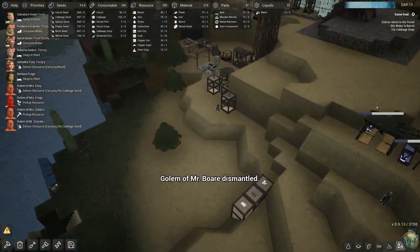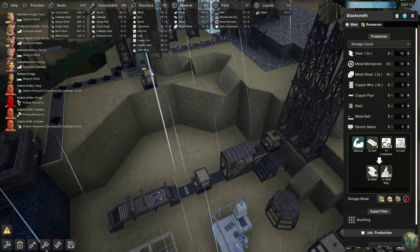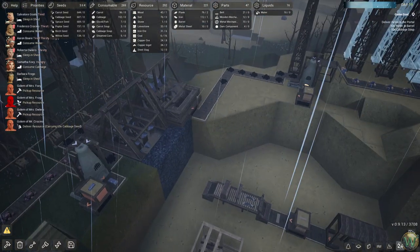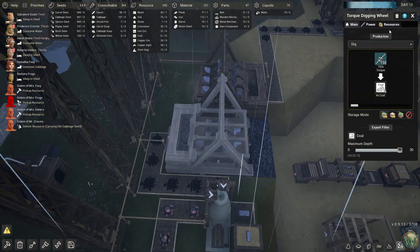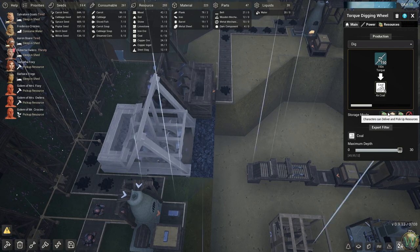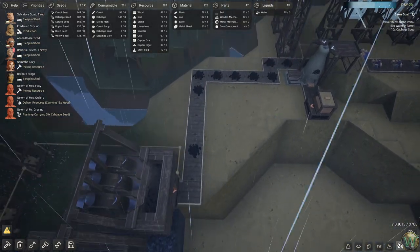Somebody is hopefully making more copper pipes. We have plenty of copper ingots and they need that and coal. Coal — there's not any free coal for them to grab. They're not grabbing the coal out of here, which is interesting. I don't understand why they're not — maybe I could do a pick-up? I don't really understand why they're not picking up coal, because you'd think they would.